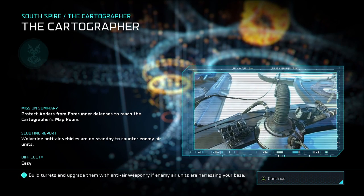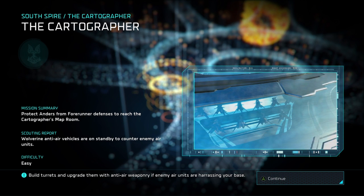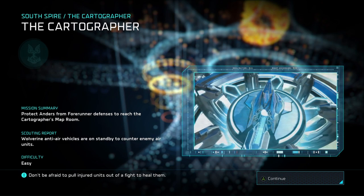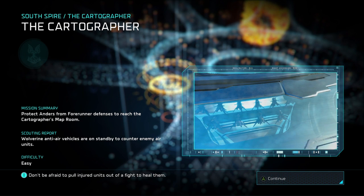What's going on everybody? Doc from Average Gamer Guys back yet again, bringing you Mission 5 of the Cartographer for the Halo Wars 2 campaign. In this series we're talking through bonus objectives, optional objectives, phoenix logs, and gold medal stats. We're going to jump right into this mission.